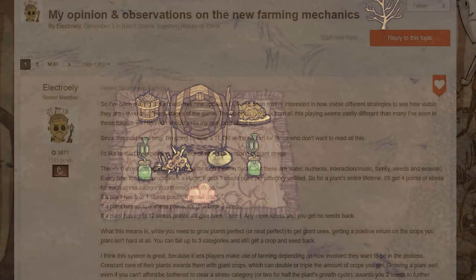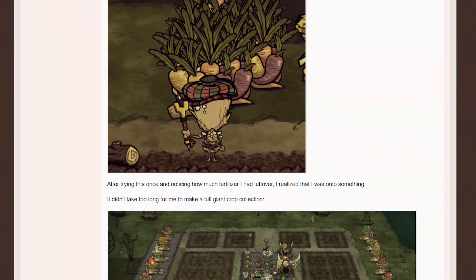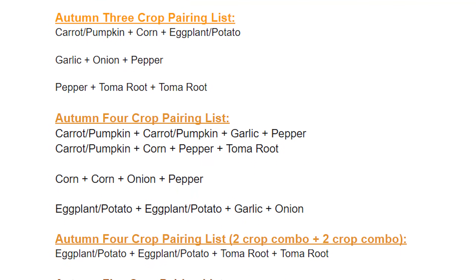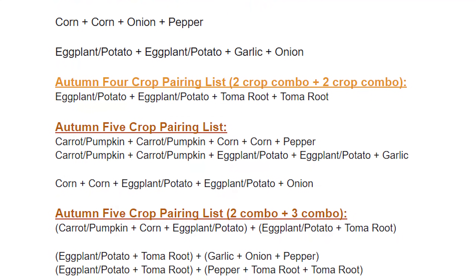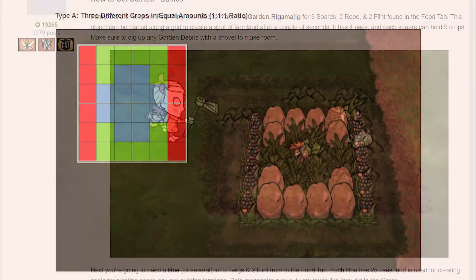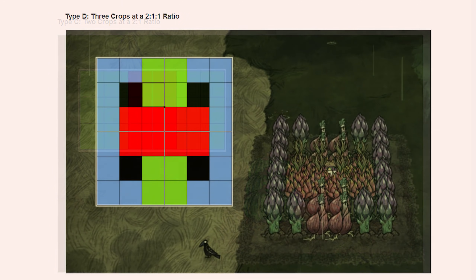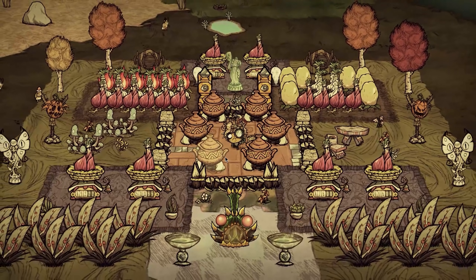Pun absolutely intended. This guide was inspired directly from a post on the Clay forums by Electrolee, who gives one of the best explanations I've read on plant stressors and nutrient cycling — link in the description. A few other authors should also be mentioned: Lachnish has a posted Google Doc with numerous combinations of self-fertilizing crops for every season; Zeklo made one of the first and best explanations of the new farming basics; and Quartzbeam very graciously gave us a breakdown of the different configurations for making consistent giant crops. Thanks to all of you for writing, and I hope that my guides can represent the info accurately. That's all for now — hope you enjoyed the video and see you next time!